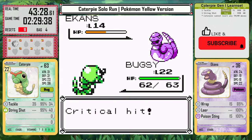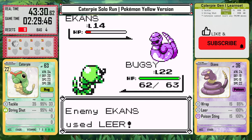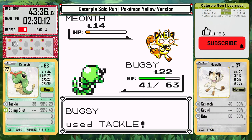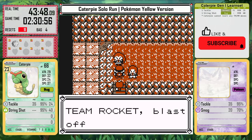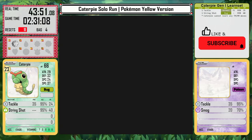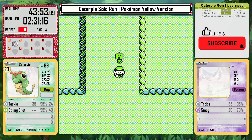I considered training, but it would take several minutes to even get one level here in Mt. Moon — I'm so overleveled that experience just isn't coming very quickly anymore. I get 9 resets against Team Rocket here and lose about 8 minutes of real time. That's really frustrating, but we finally get past and make it to Cerulean City.